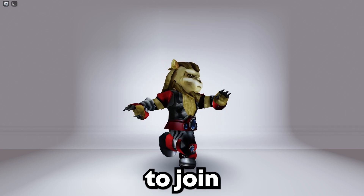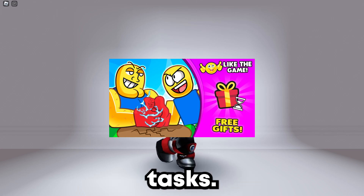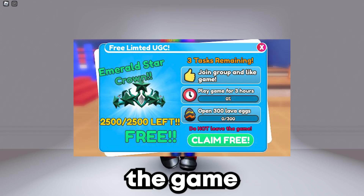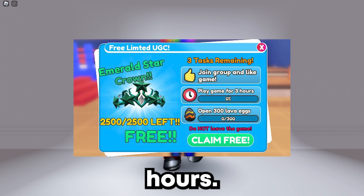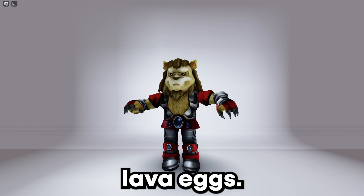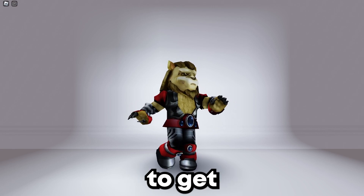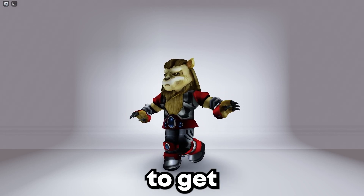To get this item, you have to join a game called Thumb War Simulator and do some of the following tasks: join the game and like the game, play the game for 3 hours, and open 300 Lava Eggs. There is also 2,500 stock, so this item shouldn't be that hard to get and will maximum take 4 hours to get.